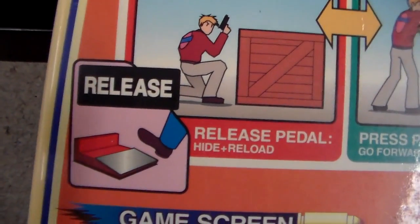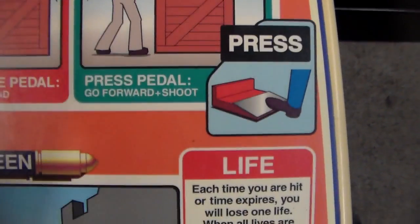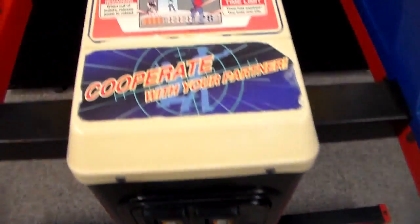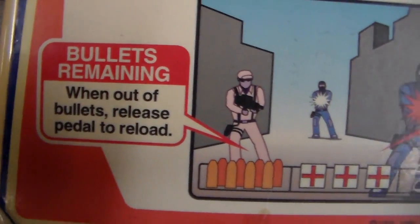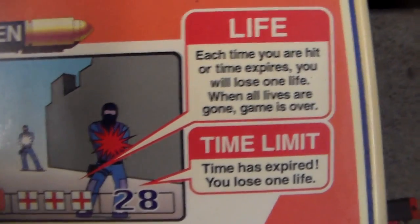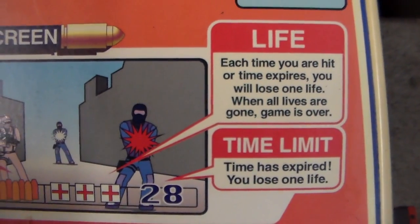Action pedal: release the pedal and it makes you hide and reload. Press the pedal and it makes you go forward and shoot. Each side has a little pedal that you press. When you're out of bullets, release the pedal to hide and it automatically reloads you immediately. Each time you are hit or time expires, you lose one life. When all lives are gone, the game is over.